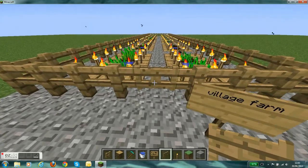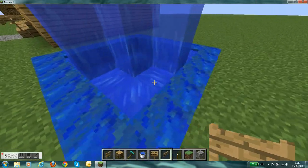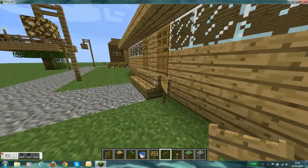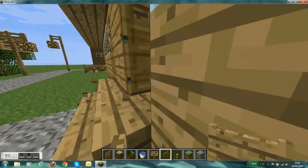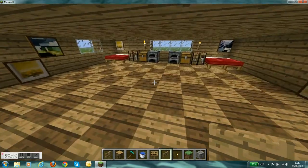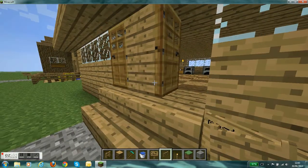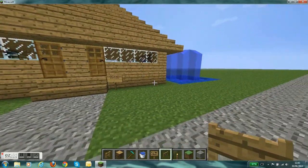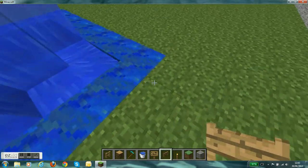Hello, this is mastermuller123 here. I had to do the farm off camera. I will try some lapis, as you saw just now. Here I edited the floor so it looks like a chessboard — I got this idea from a YouTuber called Willow. Here's the lapis waterfall...